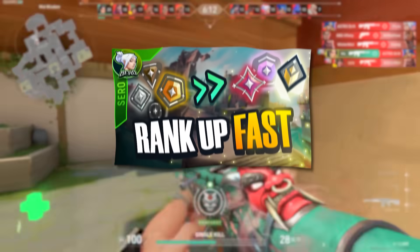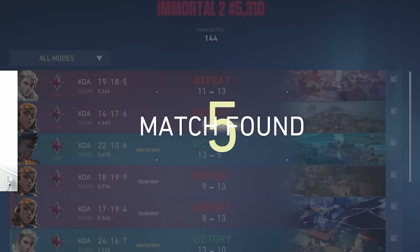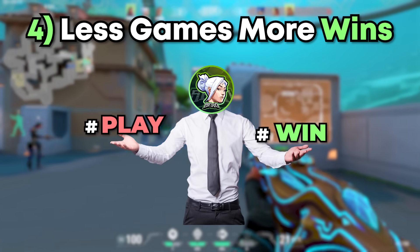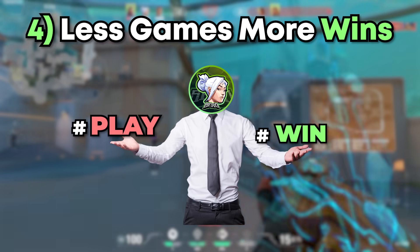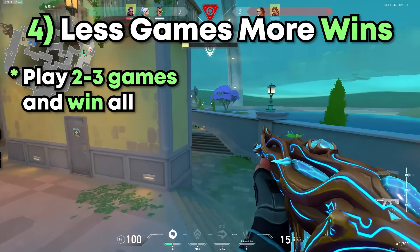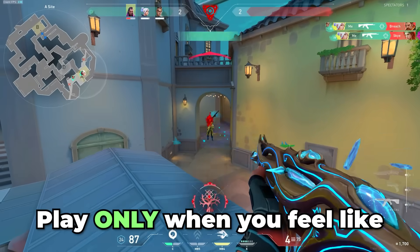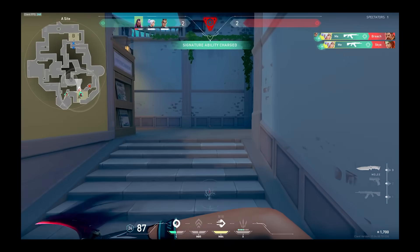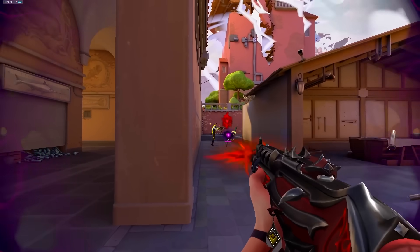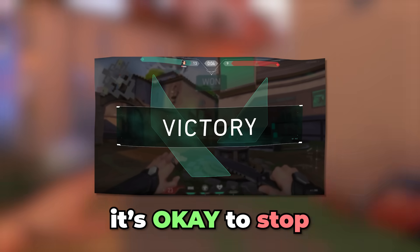The fourth idea is the concept of less games, more wins. Most people think the fastest way to rank up is to play as many games as possible, but this is completely the wrong approach. It's not the number of games you play, but the number of games you win. If you play 2-3 games and win all of them, it is way better than playing 10 matches a day where you lose most of them. Don't play comp just to play — play only when you feel like you're going to win. When you do, play those 2-3 games with full attention and motivation, hit those taps, get that RR, and once you win a few games, it's okay to stop.